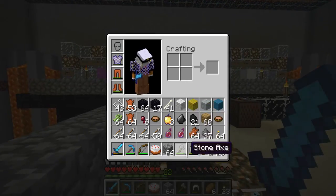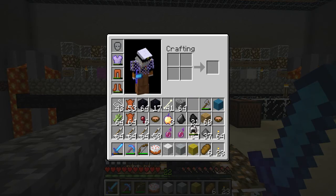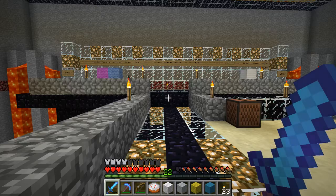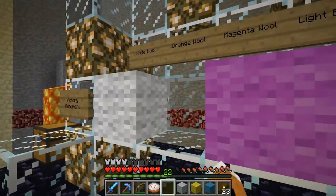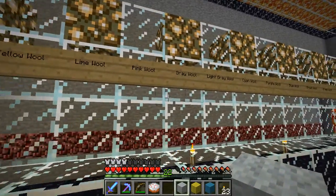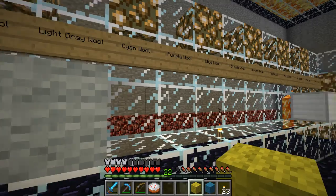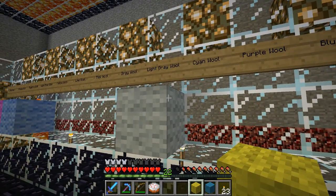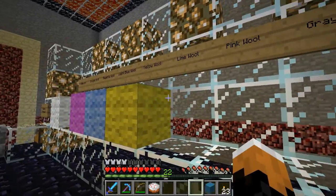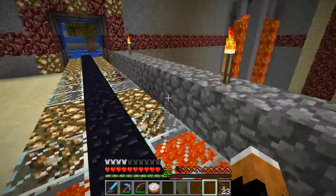Alright, it's time to put the loot up on the loot thing. Let's see how this fills it in. White wool — assuming it's at first, yes. Light gray wool — yeah, light gray wool. Yellow wool. And cyan wool.